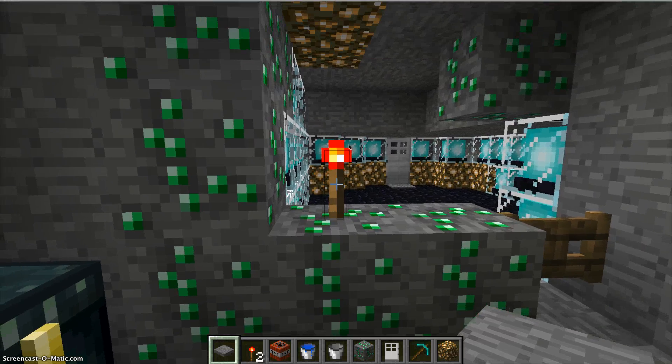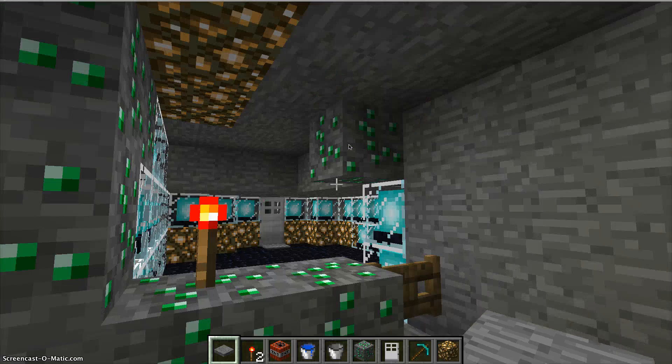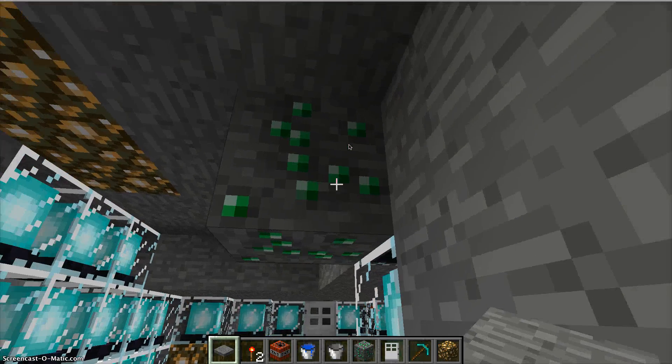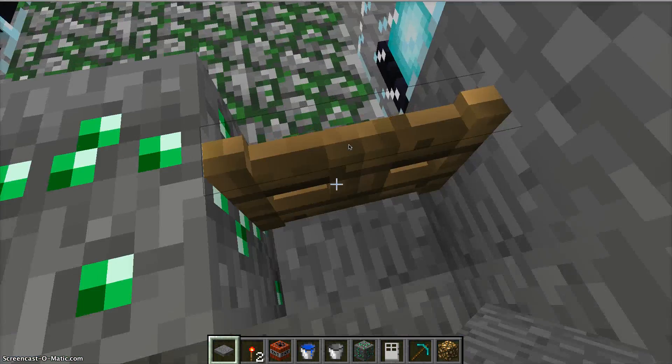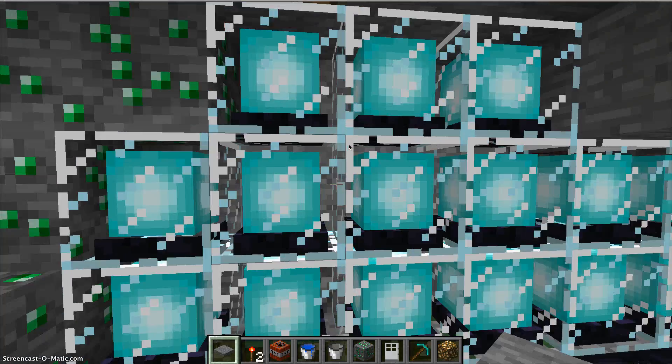It's glitching right now, but the emerald block that has a redstone torch on it was a real emerald orb that we found, and the one right there that you are looking at was a real one too. I was very excited when I found it.